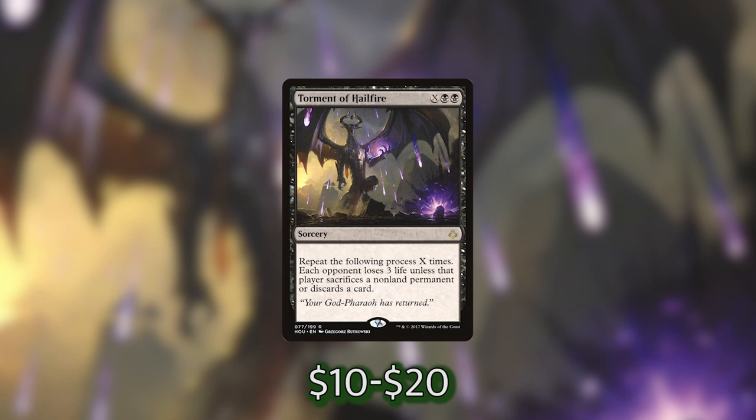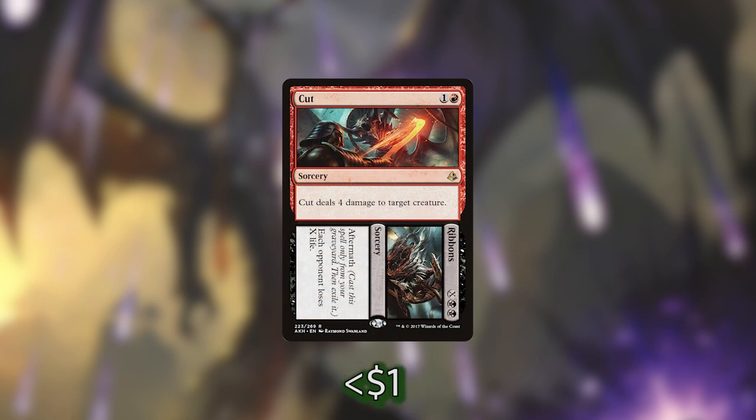In addition to Torment of Hailfire, we are also playing another really good X burn spell, and that is Cut // Ribbons. It is one of the split cards from Amonkhet — we cast one side from our hand and the other side from our graveyard. The first part, Cut, deals four damage to target creature, and then Ribbons is X black black and each opponent loses X life. Similar to Torment of Hailfire except our opponents just lose the life with no choice of discarding or sacrificing, and if we can generate a ton of mana and use our treasures, this can close out the game.